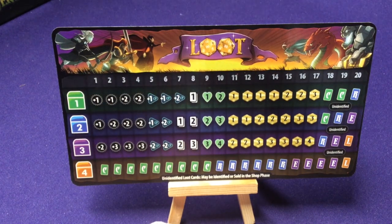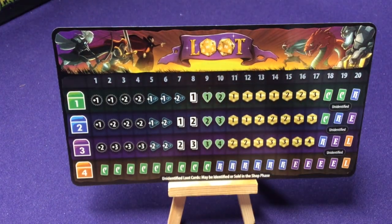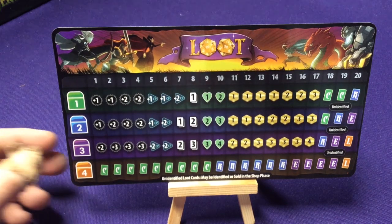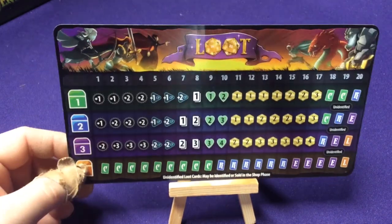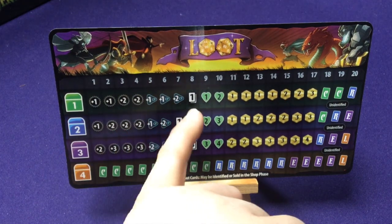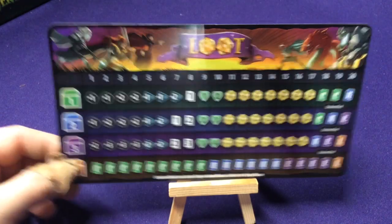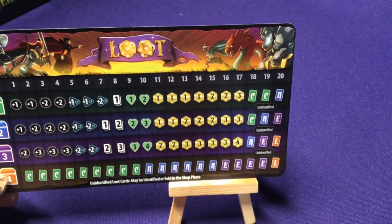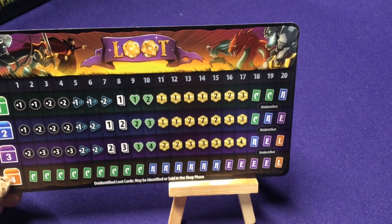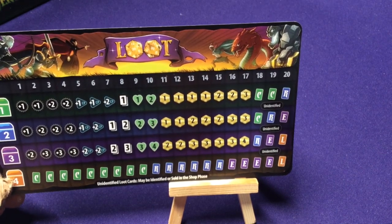For example, if I was rolling for green and I got a 16, I would get two gold for everybody. As you get higher rolls, you start with damage boosts, CP, draw cards, some health, then gold. And by the end you start earning some commons, maybe a rare if you're really lucky. These are all unidentified, so you won't know what they are.